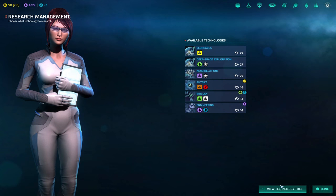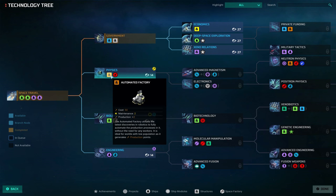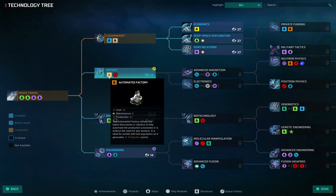Now let's go to the research tab. What you choose from the first line of tech has a lot to do with your starter empire. Playing as the humans you really have two choices: automated factory, which ultimately speeds up production, or hydroponic farms. When you initially establish a new colony you're not going to have any food, so the one colonist that arrives can only do farming — and that's if the world actually permits it. I think the strongest pick for humans out of the gate is to get automated factory.